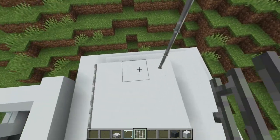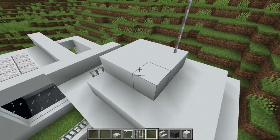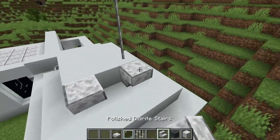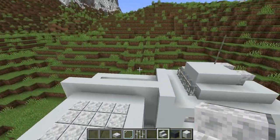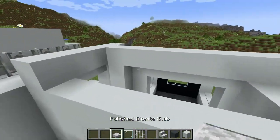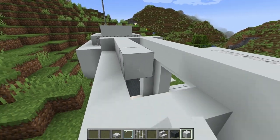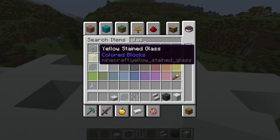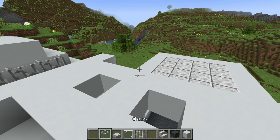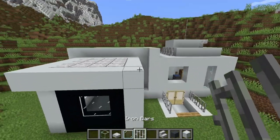Maybe that's an antenna. You can even take stairs and place them right like that, just to give some interesting unique structural design. Come over here, fill it in like that, then put two glass blocks right there to let light in through the roof.